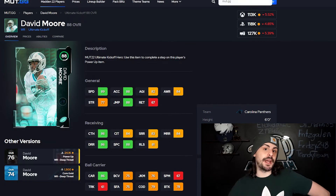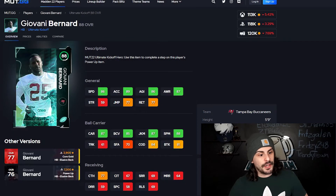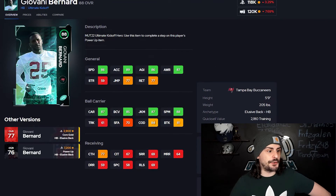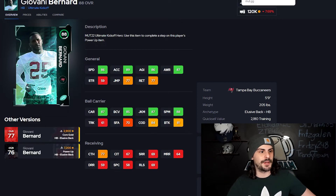If you need a running back — even though I don't recommend taking a running back from this program at all — it might be Giovanni Bernard. He's five-nine, 86 speed, his spin moves are alright since spin moves are pretty good in the game, and his change of direction is not bad either. But again, nothing special about this card — I'm going to be pretty honest about that.